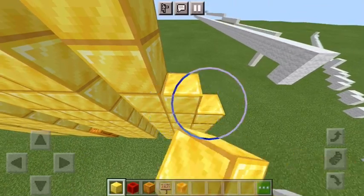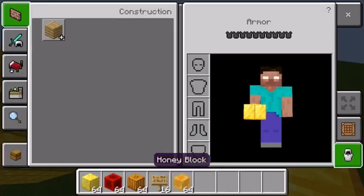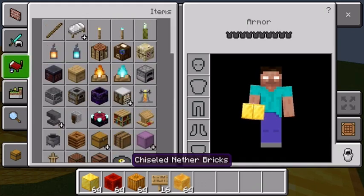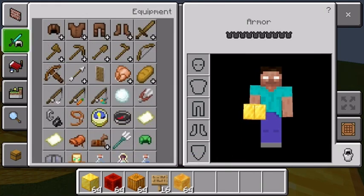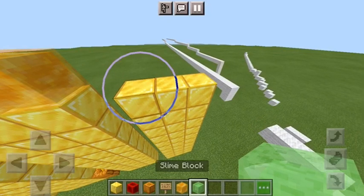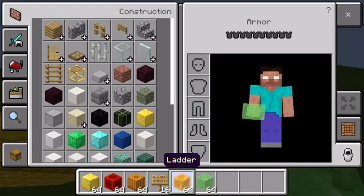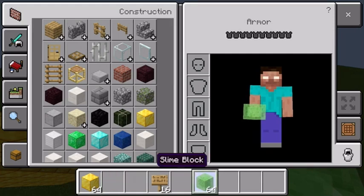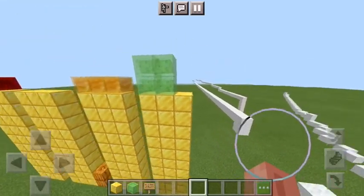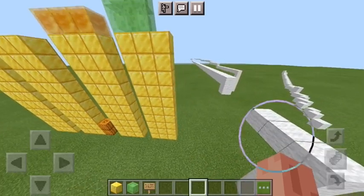Okay, 34. What's four going to be? It's not going to be emerald — it's probably going to be slime block. I probably need to have space in my inventory. There's 31, 32, 33, and 34. Okay, let's do 35. The next one is going to be insane. 36.